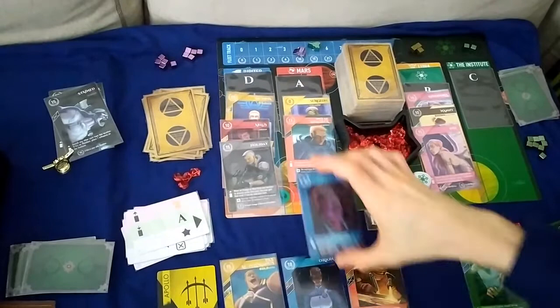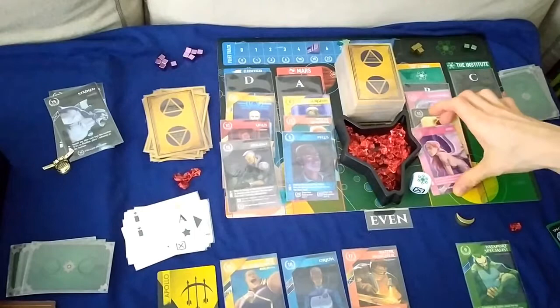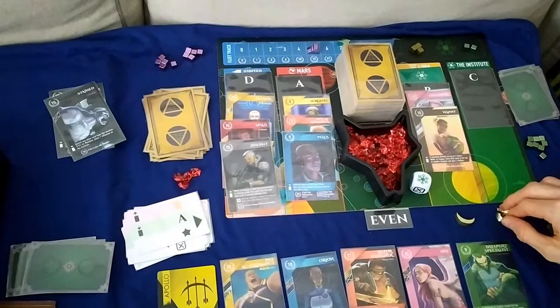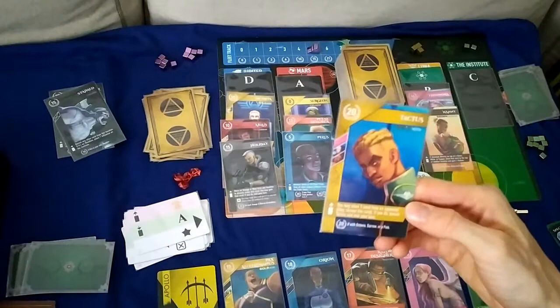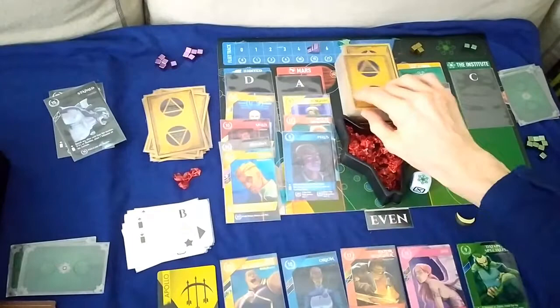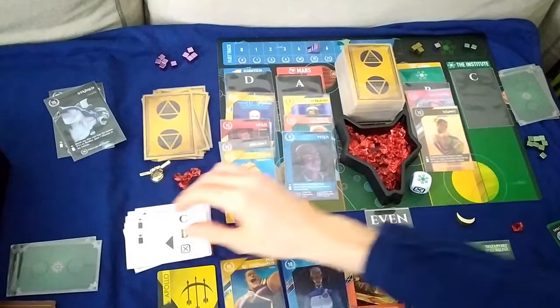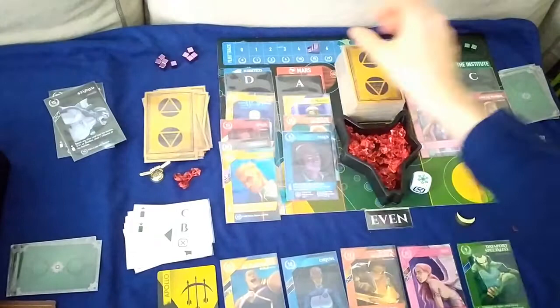I'm going to deploy to Mars, advancing us twice on the fleet track — we go to seven. The Automa advances once. I pick up from Luna which gets us the sovereign token, then we reveal and place the top card of the deck on any location — it's Tactus, and I'll place it onto Jupiter. The Automa deploys to B, picks up from Luna getting the sovereign token and one influence on the Institute, then deploys to C, gains from B, and banishes a card.